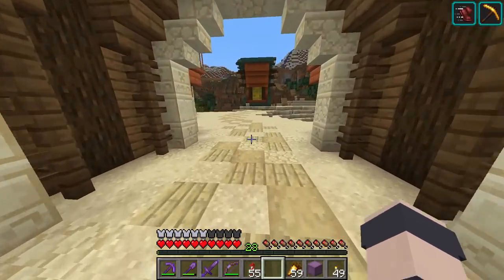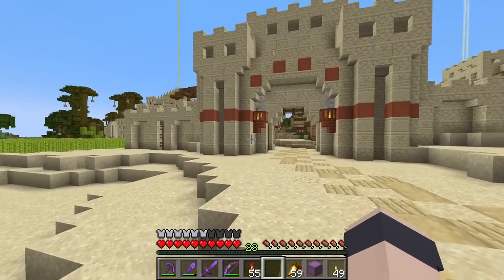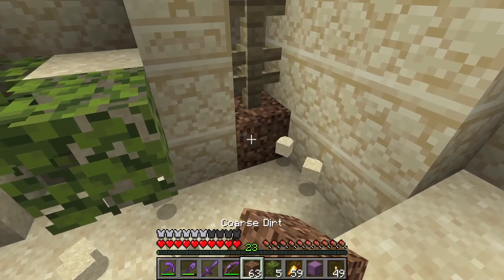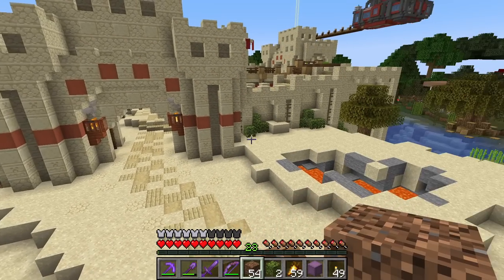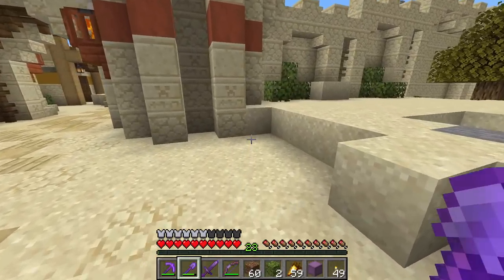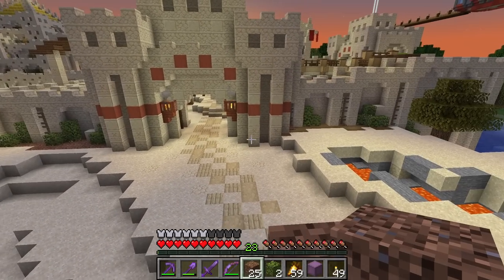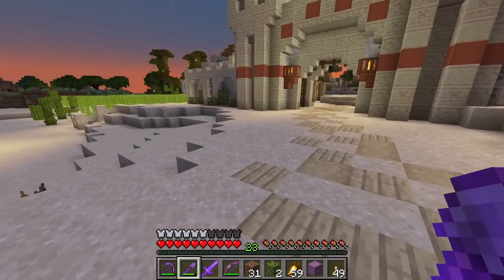We've got a little bit of time left this episode so let's do some stuff over at Sandy City. The key to making any build look good is details, and outside of Sandy City we just have plain old desert — no colors, nothing. So we want to start changing that. Thankfully we've got azalea bushes now, great for adding green. I'm going to test coarse dirt on the left side versus sand on the right — I prefer the coarse dirt side, but it looks unnatural. Maybe path blocks work better — they're closer in color to the sand.